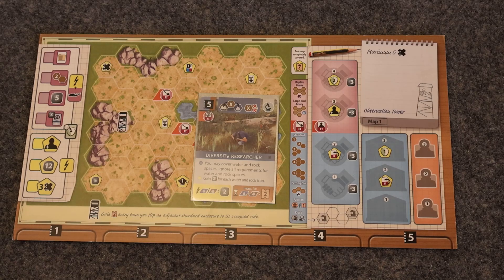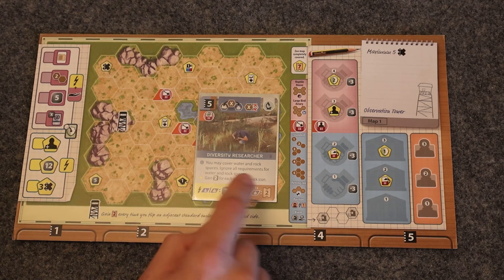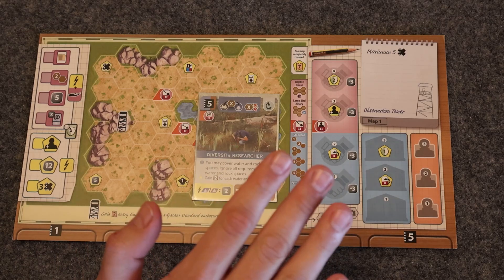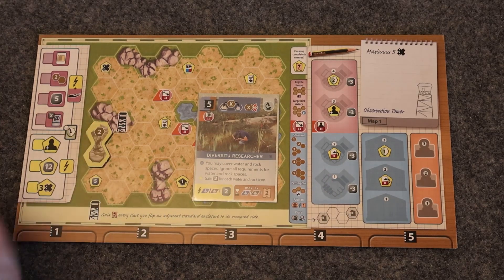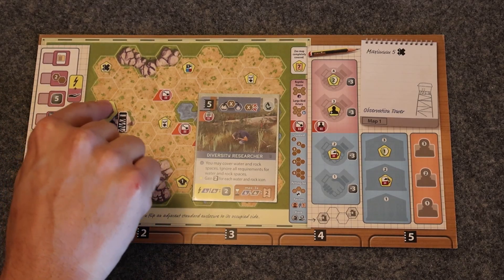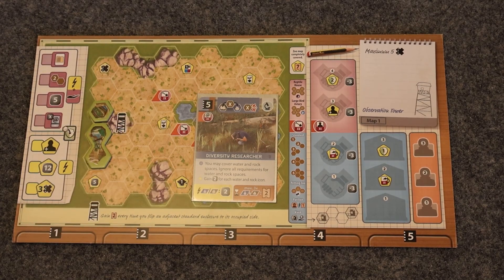The last and probably least common way to take advantage of the two-appeal bonus is with the special sponsor card Diversity Researcher, which allows us to build on top of rock and water spaces. This lets us cover spots behind the observation tower, giving an opportunity to get an extra four points by flipping enclosures on two spots not previously available. The downside is you probably don't want to be flipping sponsors to level two just for Diversity Researcher — there are better ways to use card upgrades — but it's a fun corner case.